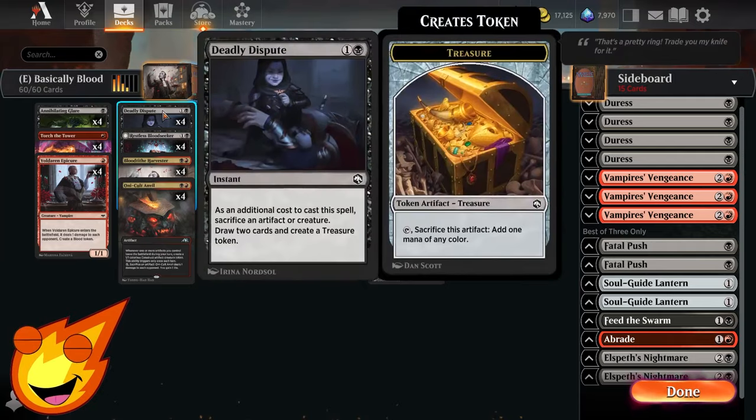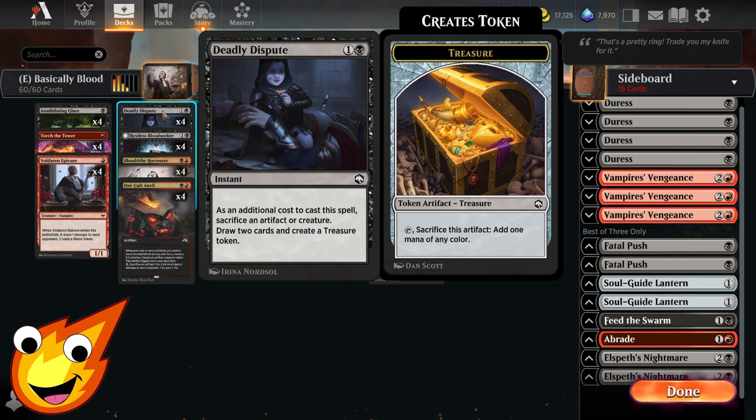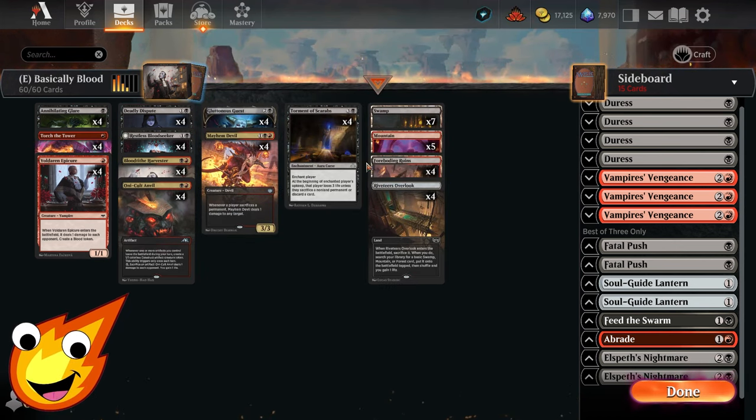Your other support piece in the two-drop slot is Deadly Dispute — I'm super high on this card and highly recommend it in any sacrifice deck. You sacrifice an artifact or creature to draw two cards and create a Treasure token for additional ramp.